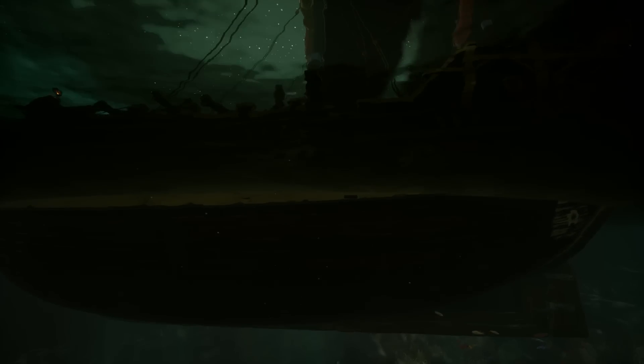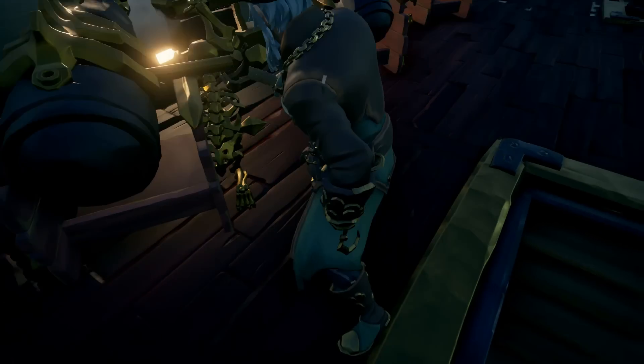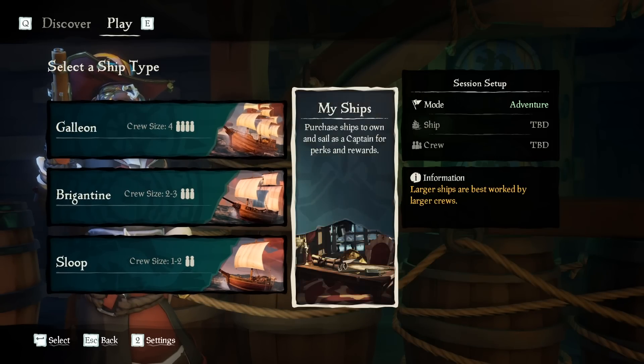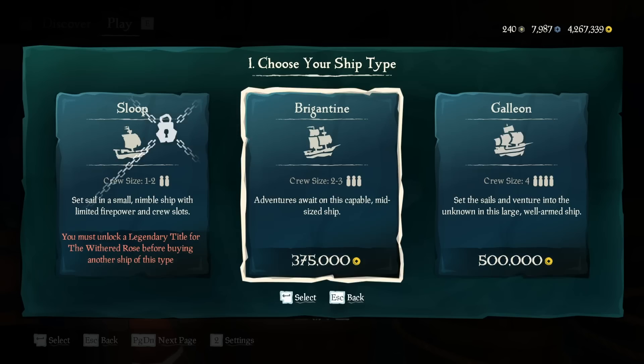First things first, all of these items can only be equipped on a captain's ship. So you either have to play on one of your friend's ships or buy one yourself. If you don't know how to buy one, it's super easy. All you got to do is go from the main menu, click continue, go to adventure, and then go to my ships. Then go to purchase a ship, and then you can buy either a sloop, brigantine, or galleon.